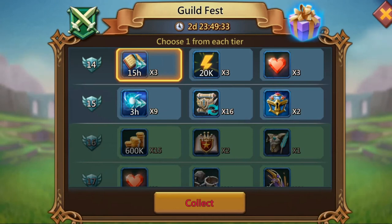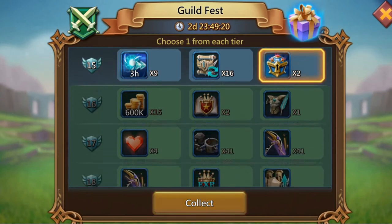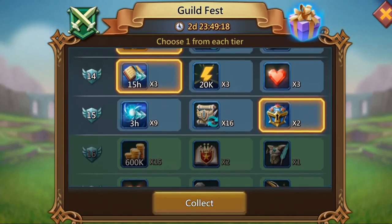And then this I'll take the research speed ups, even though I don't have any research to do right now — in the future I might push the account, so you never know. I don't need brave hearts and I definitely don't need energy. It's the third best. And then for this I'll take the jewel chest and go ahead and collect that.